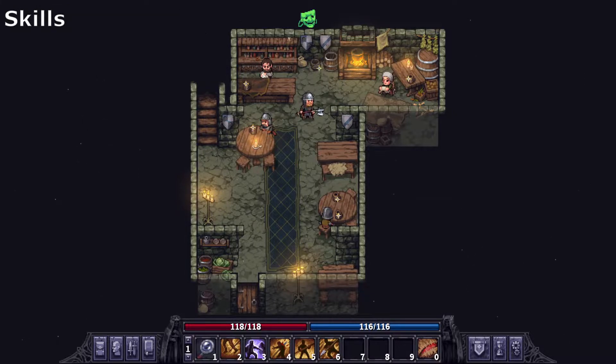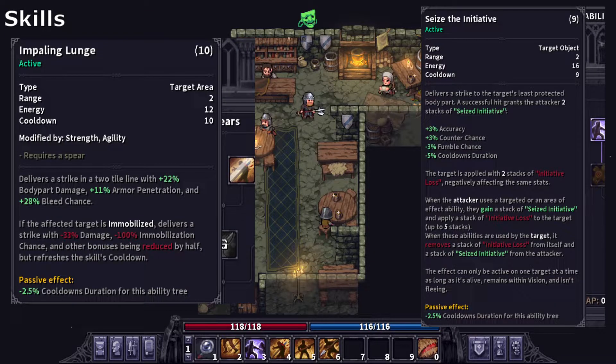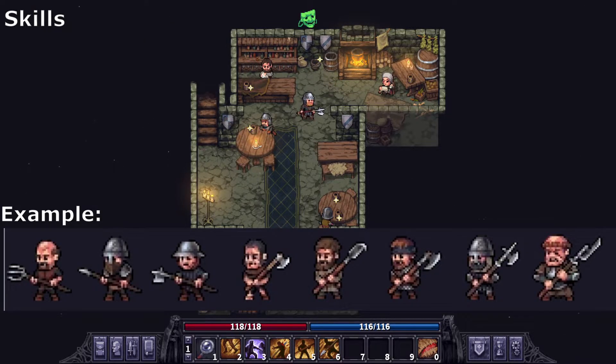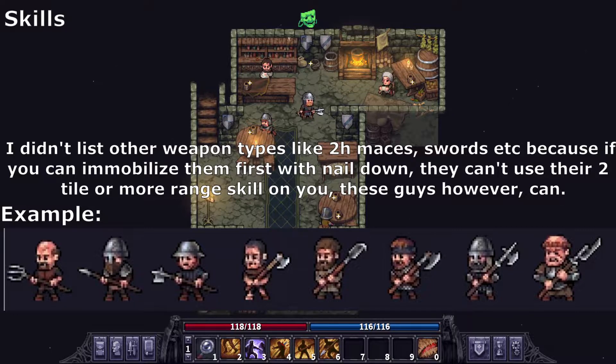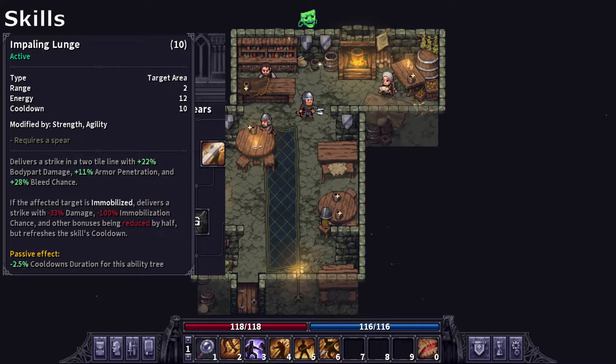The first two skills I'd recommend going for at the start are nail down and seize the initiative. You might wonder why I chose seize the initiative instead of impaling lunge. It's because, unlike impaling lunge, seize the initiative not only has a two-tile range with spears, it also does full damage to immobilized targets. The other neat thing about the skill is that it debuffs enemies whilst buffing you at the same time. So if you meet enemy spearmen or two-handed axe users with their two-tile range attacks, you can reduce the chances of them landing those attacks by using this skill on them first. I'd suggest using impaling lunge as a third free-hit skill after nail down and seize the initiative to do 100% of the damage.